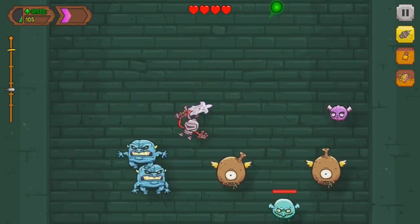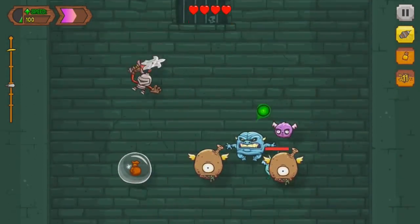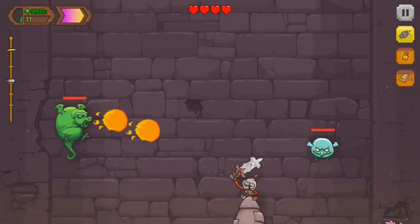In case it's not already obvious, Juicy Beast doesn't take themselves too seriously. All of the art in their titles is hand-drawn, seemingly drawing inspiration from shows like Ren & Stimpy and SpongeBob SquarePants.